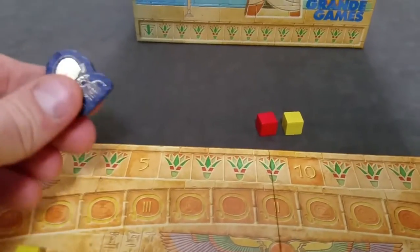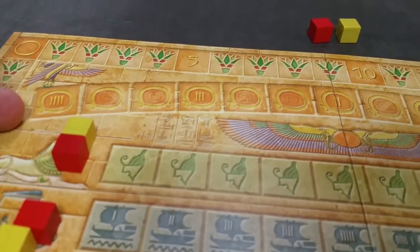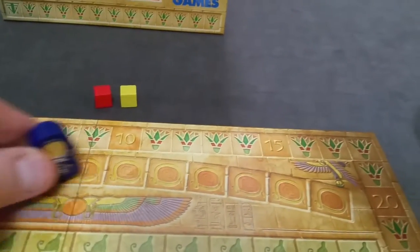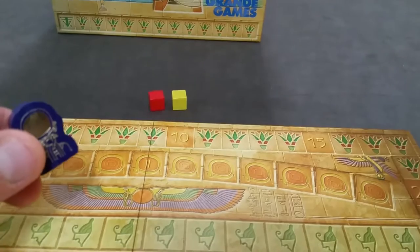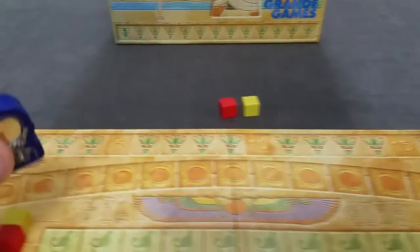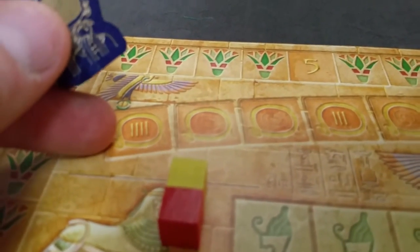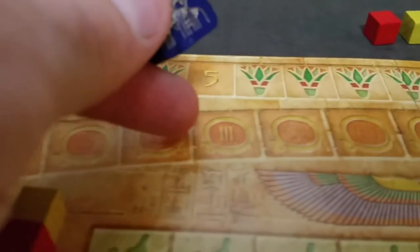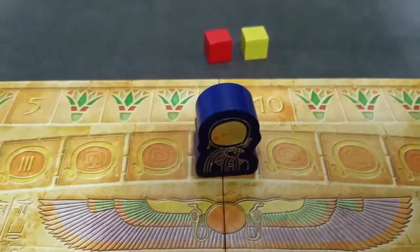You will set the Ra token on the epoch track. The game gets played over three epochs, so when the Ra token gets to the end, that's the end of the first epoch and we do some scoring, then it gets reset and we do that two more times for a total of three epochs. This gets placed based on the number of players: four player, three player, or two player.